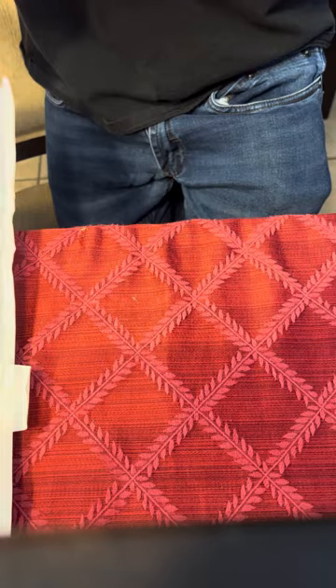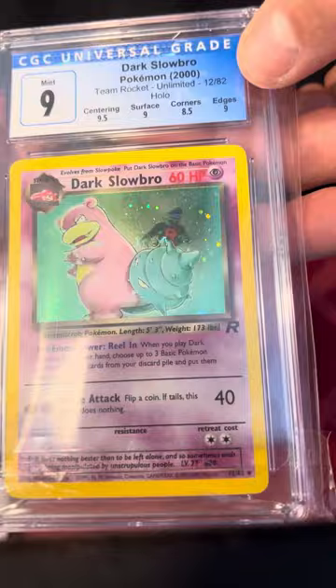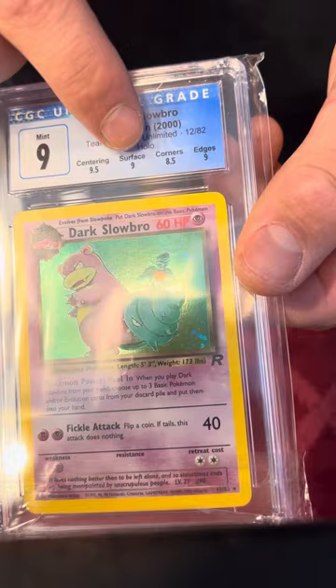This one doesn't have a label on it, so now you can see the subgrades on this Dark Slowbro. This isn't a first edition, but it's a Team Rocket Unlimited. It's a nice Holo — I like that. Mint 9, Centering 9, Surface 9, Corners 8.5, Edges 9. So it's a pretty mint card.